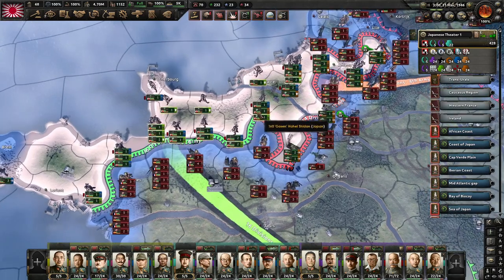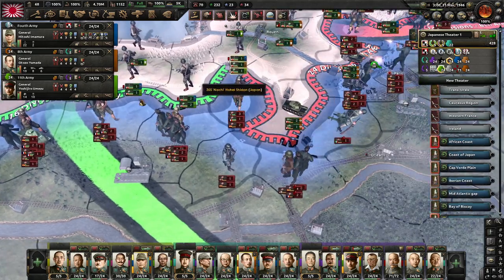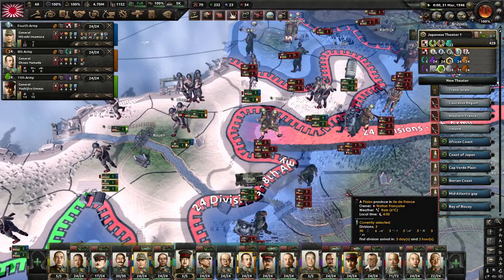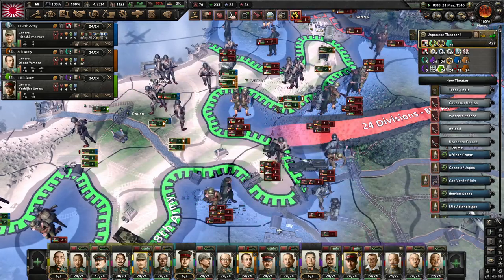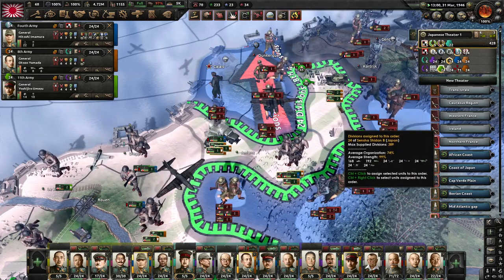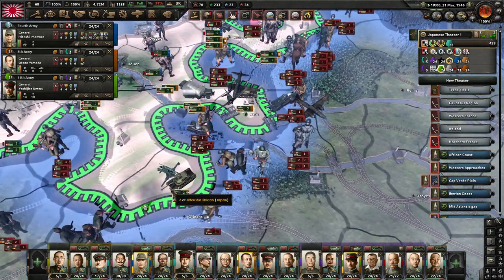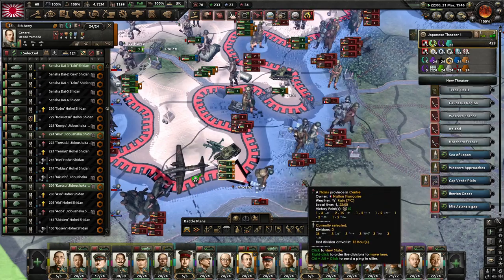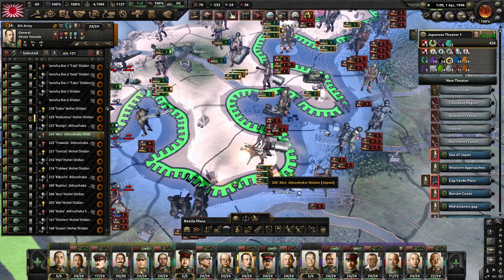These are still pushing towards Orleans and we've almost cleared it out. Once done we can move the fourth off. Paris has been taken so right now we'll just hold that and let the infantry catch up. We are trying to create a little pocket here around Calais. Paris has been taken and we are about to take Orleans, but our divisions need to take a short break and recover some organization as they are being counter-attacked.